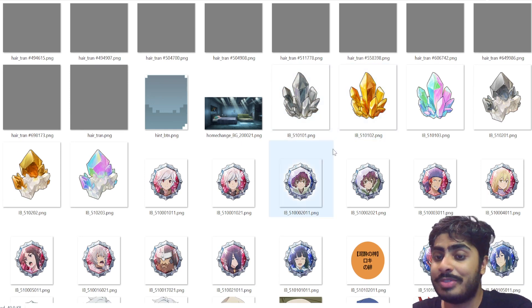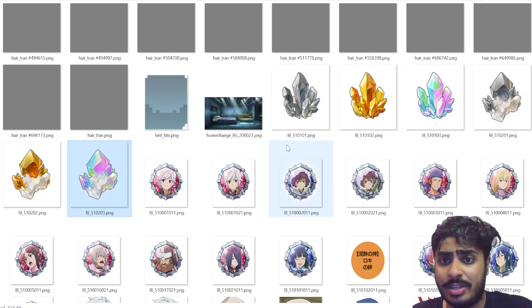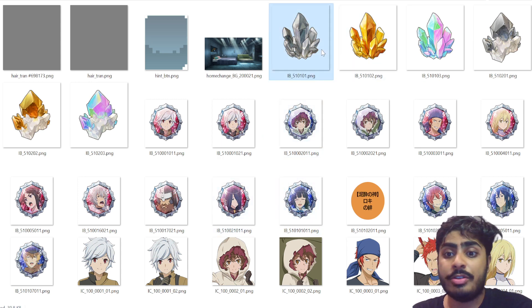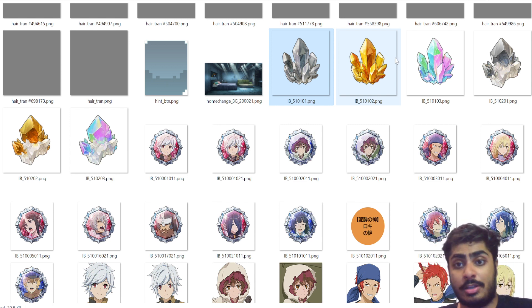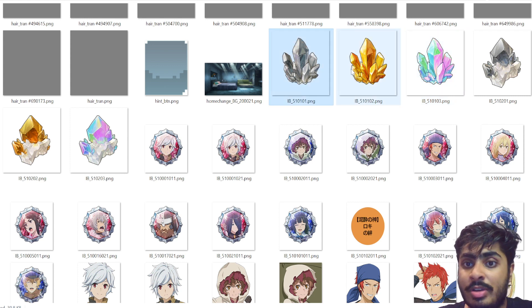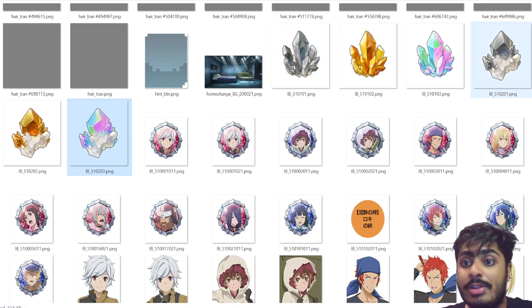Immediately we find something interesting — these six materials in three colors. The silver materials are for your SR cards, the gold ones for SSRs, and the rainbow ones for URs. These three are for your adventurers and assists, and these three are for your scene cards. These crystals allow you to freely dupe your characters without pulling duplicates — you can get them from the exchange shop, though I don't know yet how difficult that will be.